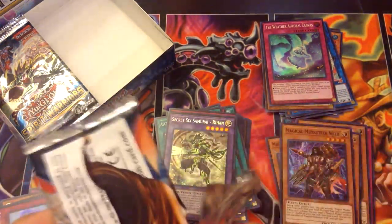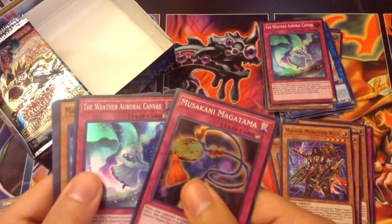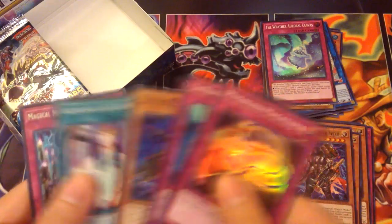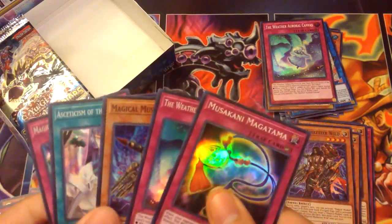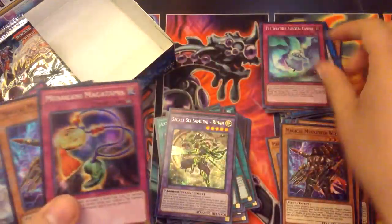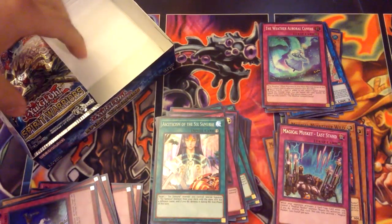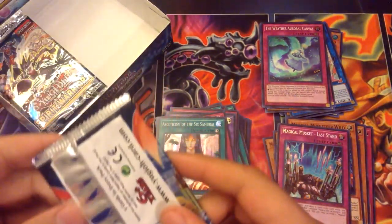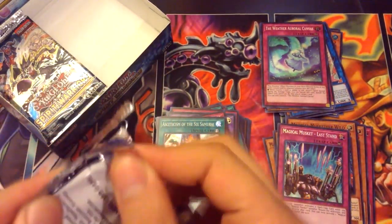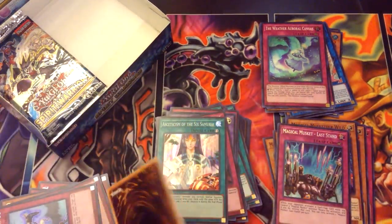Got a stuffy throat a little bit. Musakani, Auroral Canvas, Wild, Asien, Last Stand — almost the same pack, except the secret rare is different. That would have been impressive if it was the exact same pack.